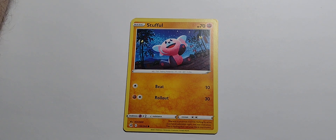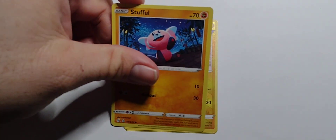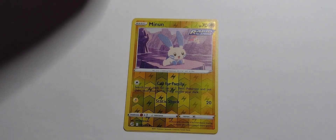Stufful — he's got the stuff. 70 hit points. Fighting type. Single colorless — Beat for 10. One fighting, one colorless — Rollout for 30 damage. That was a horrible Optimus Prime impression. Transformers. Rollout. Yeah, no. Not going to happen.